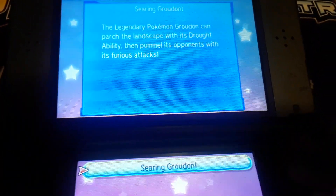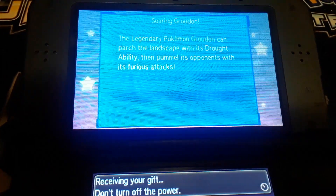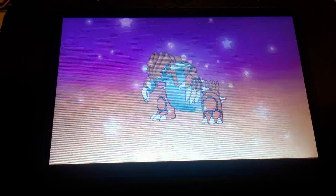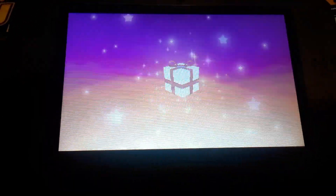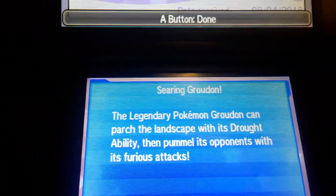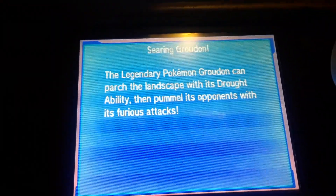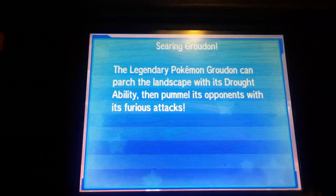Since I have Ultra Moon, I will be getting Groudon. Legendary Pokémon Groudon — there he is. The legendary Pokémon Groudon can parch the landscape with its Drought ability, then pummel its opponents with its furious attacks.